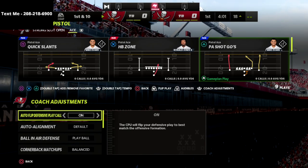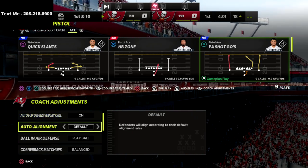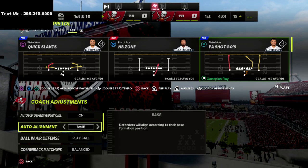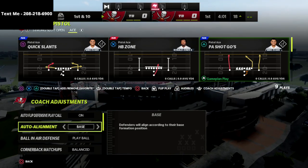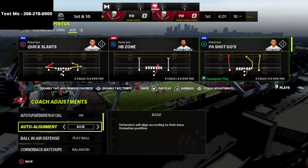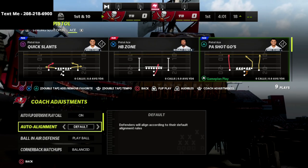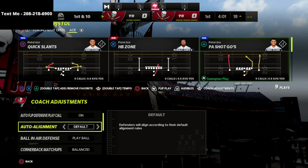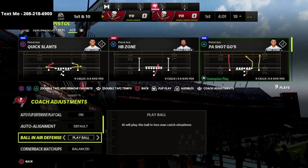For defensive coaching adjustments, for auto flip I recommend auto alignment. This depends on the formation — if I'm defending someone running compression sets like Gun Bunch, Gun Tight Offset Tight In, or Gun Bunch Tight In, I put this on base. If they're running Trips Tight In or a spread formation, I put it on default.